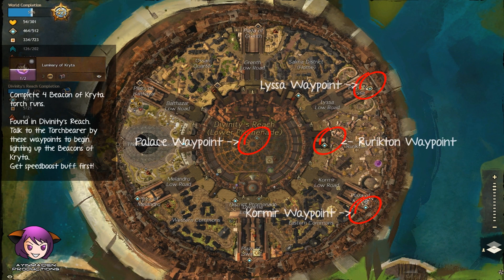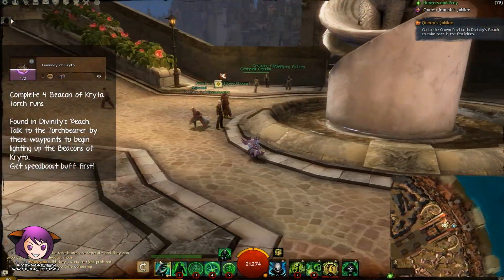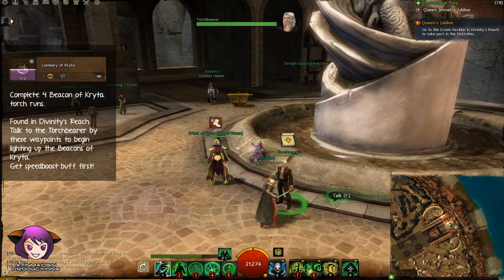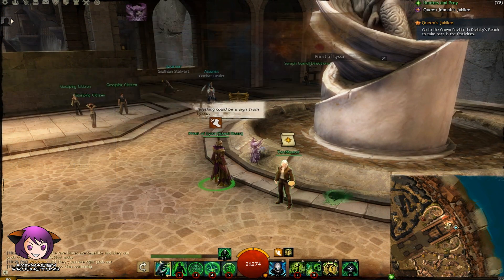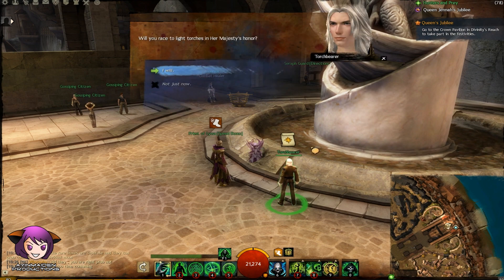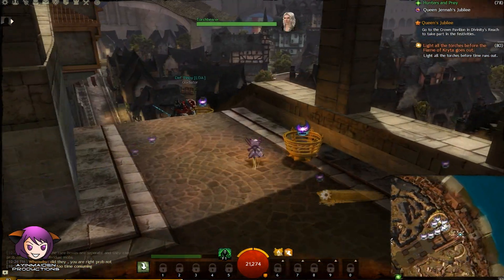Lastly, the Luminary of Kryta achievement. There are 4 spots in Divinity's Reach where you can do this. Just talk to the torchbearer and he'll give you a torch. All you gotta do is light up all the unlit beacons that you see on the map — they're really easy to spot. There's a timer too, so remember to talk to the speed boost NPC before talking to the torchbearer.